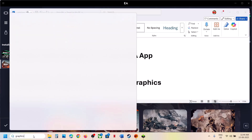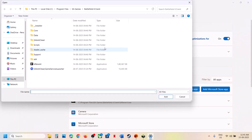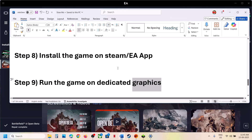The next step is to run the game on your dedicated graphics card. Type 'Graphics Settings' in the Windows search box and click on it. Click Add Desktop App, go to the game installation folder, select the game EXE file, and click Add. Once added, click on the game, set GPU Preference to High Performance, and then launch the game.